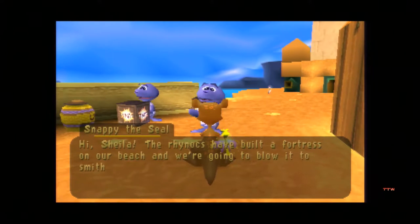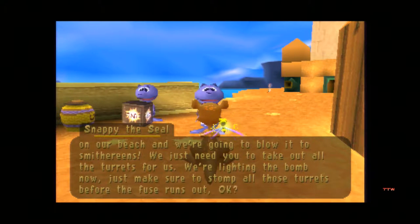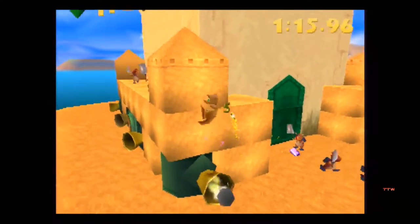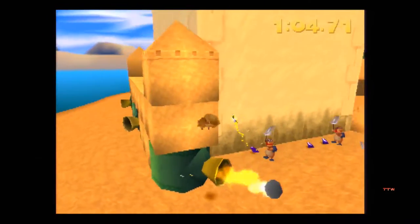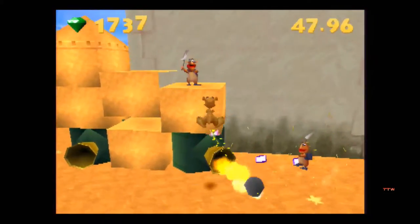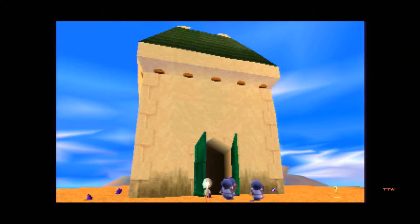We're gonna blow it to smithereens. We just need you to take out all the turrets for us - we're lighting the bomb now. Just make sure to stop all those turrets before the fuse runs out, okay? The doors spawn enemies, and the cannons obviously shoot you. Well, they call them turrets but they're more like cannons. Get away from me, enemies. No one pities the fool who tries to smack Sheila the kangaroo. This is literally the exact same on each side. Destroy it! Snappy's left inside - don't blow up, Snappy.